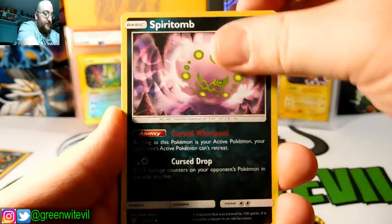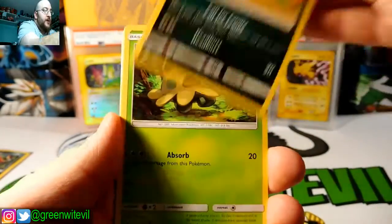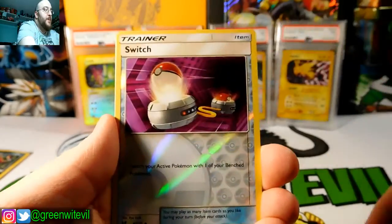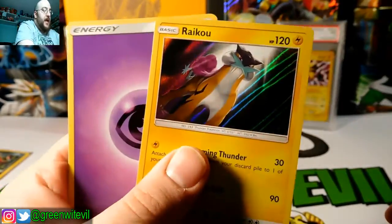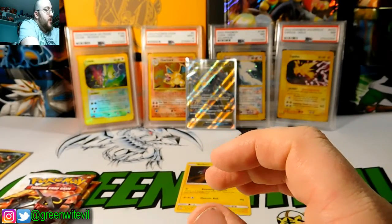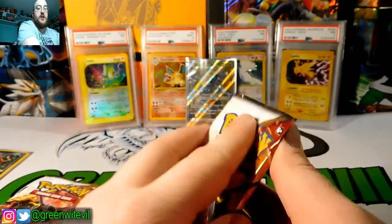We got ourselves a Volcarona, Spiritomb, Pokemon Breeder, Scraggy, Shroomish, Qwilfish, Stunfisk, Bulbasaur, Reverse Switch, and a Raikou regular holo — so that's not going to do us any favors. Hopefully we will get better in the next pack.